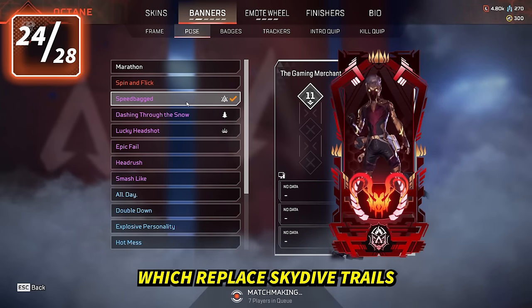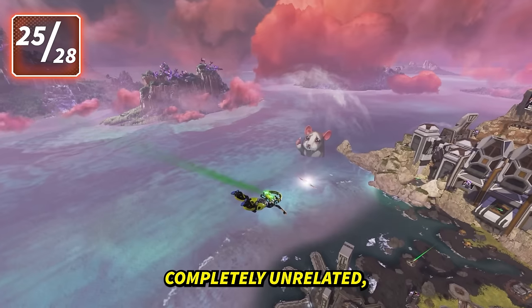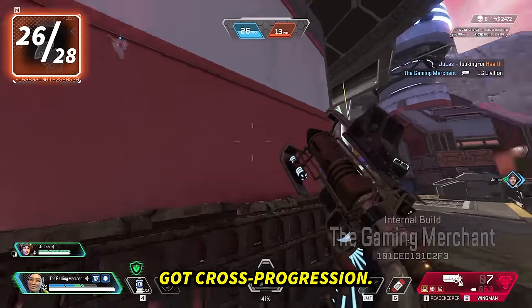There are also new Ranked Banner Frames which replace Skydive Trails, and you can now party up with friends regardless of rank difference. Completely unrelated — you can now throw holo sprays while skydiving, and we've got Cross Progression.